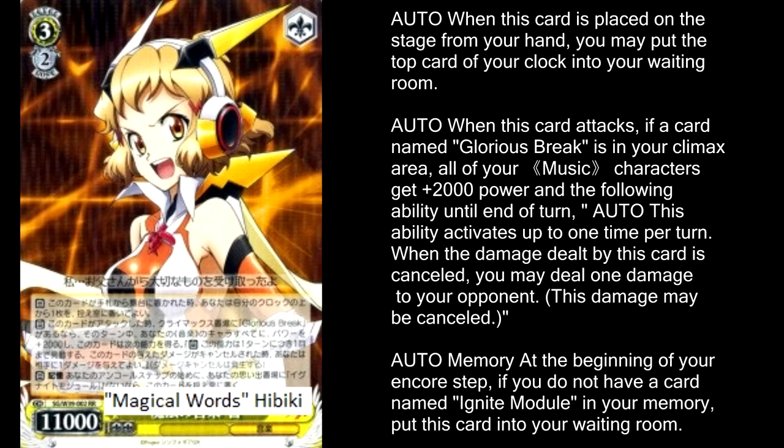All of the characters got a level 3 that's 11,000 and has a pretty big beefy effect. When it comes into play, you heal, and its climax combo is everybody gets plus 2,000 power, and if your damage is cancelled, you deal 1 damage after the damage is cancelled. It's a really great way to finish out a game — you drop it, you drop its climax, and even if all of your damage is cancelled, you still deal 1 damage on top of it to pressure your opponent. So honestly, if your opponent has 5 or 6 damage on the clock already, you drop this and you pretty much win the game.